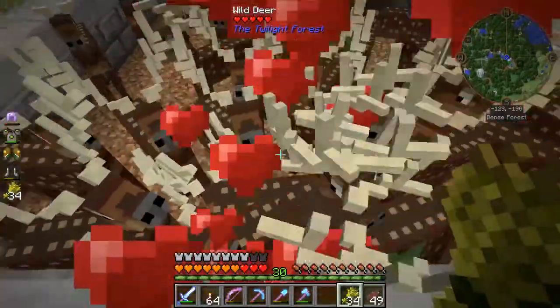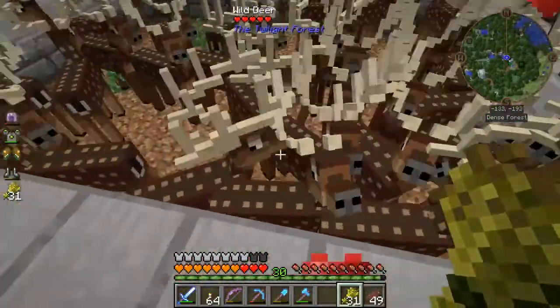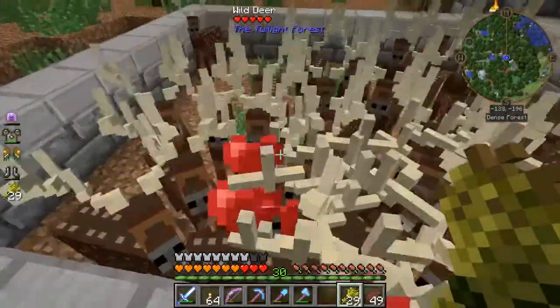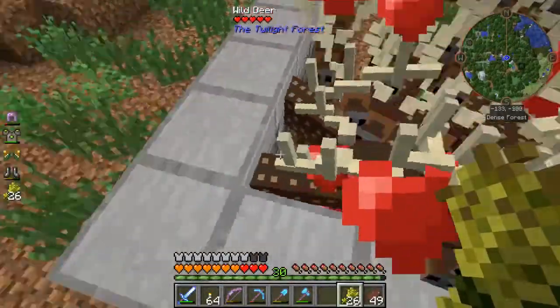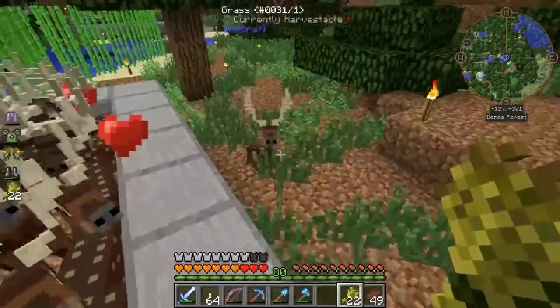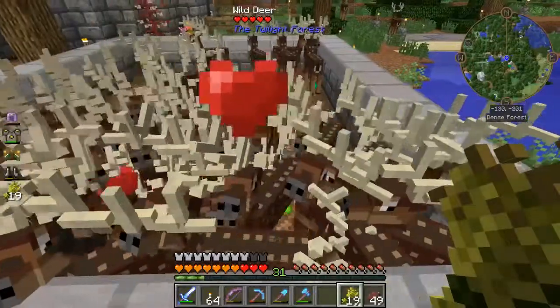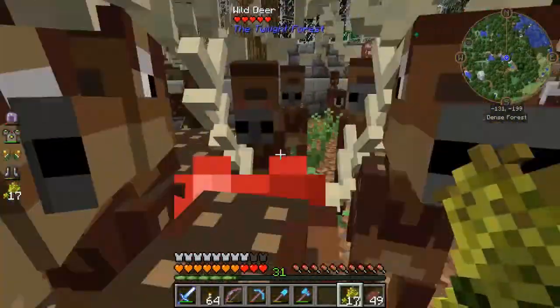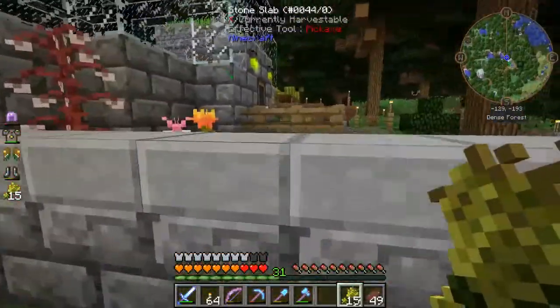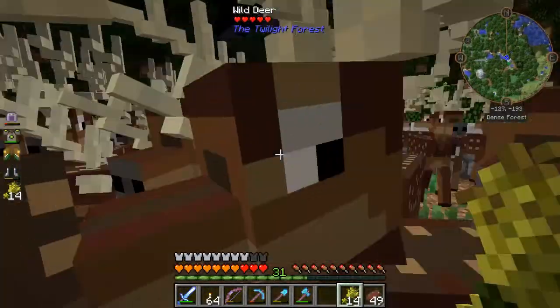They kept glitching through the fence. It was kind of a real pain. Now they still want to glitch through the wall, but I think they're tall enough where they don't suffocate. I haven't really seen any problems with them suffocating at this point. It does have a slab on top of it — just one block high, but with the slab, they cannot get out.